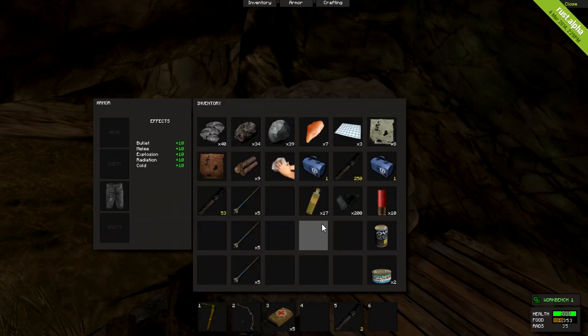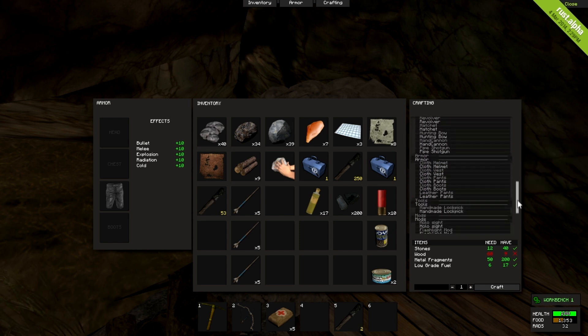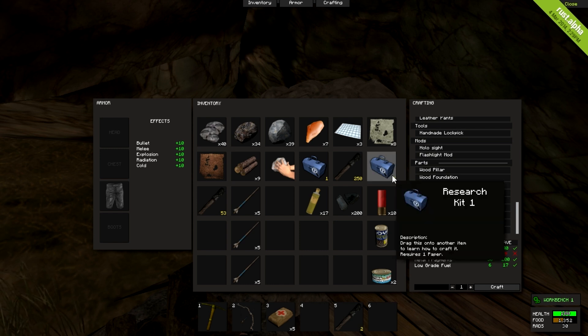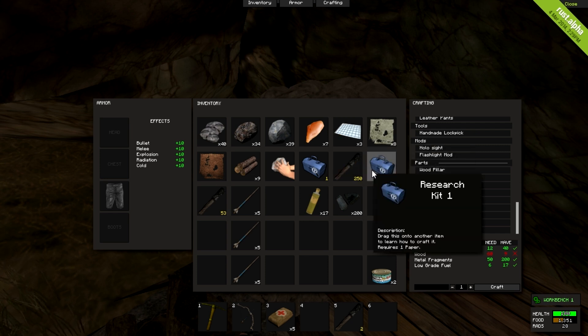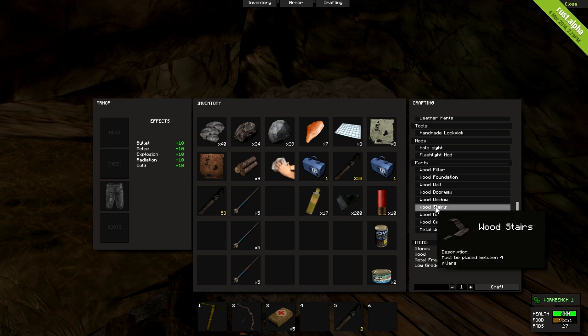So with the research kits here — the two blue items — not everything available is on the crafting menu. So there might be some metal floors or metal walls, etc. If you happen to be lucky enough to find some, what you can do is drag one over an item when you've got some paper there by a workbench, and it will research it for you. It will then come into this list — it will say metal doorway, metal frame, whatever.